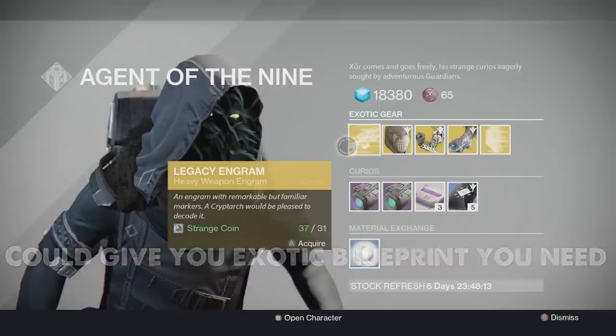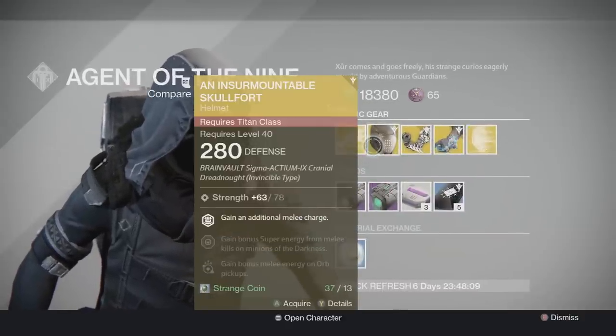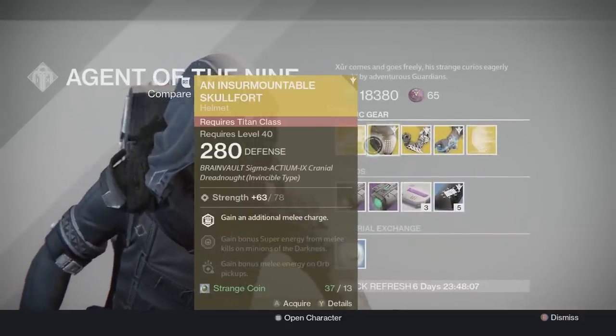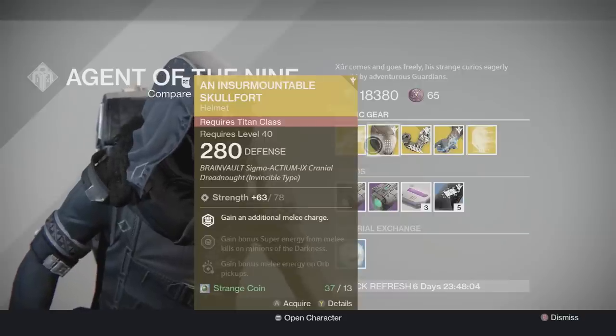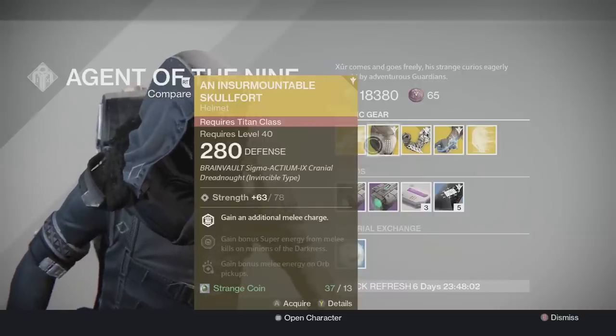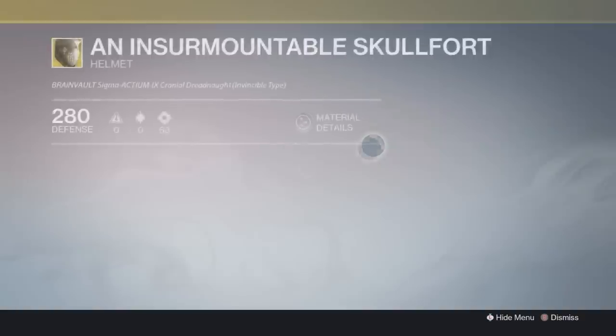Up next, the Nipples have for us an Insurmountable Skull Fort, which is an exotic Titan helmet. This exotic helmet actually isn't too bad to have, especially in the beginning of Year 2. It can definitely help boost up your light level in case you're needing that, and not to mention, the Insurmountable Skull Fort isn't that bad of an exotic Titan helmet.